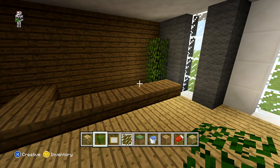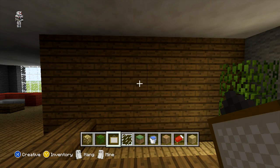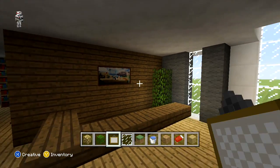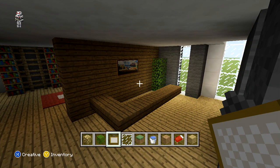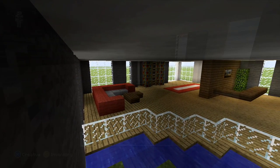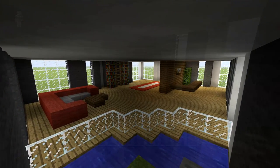Then on the back wall behind the desk we are just going to add a painting and for this you can use any two by one painting. That's the ground floor completely finished off now so we can now come up and start on the first floor. As I mentioned, what we are doing on this floor you just want to repeat for all of the floors above.